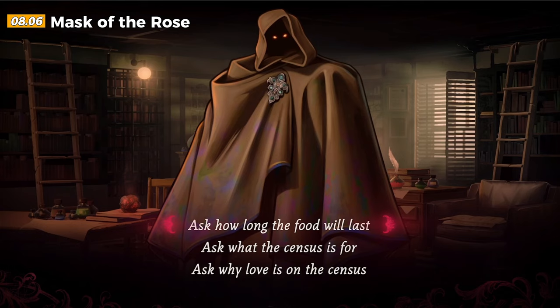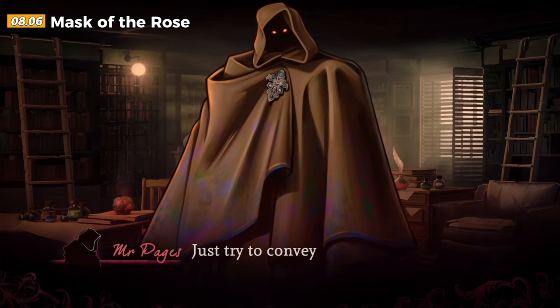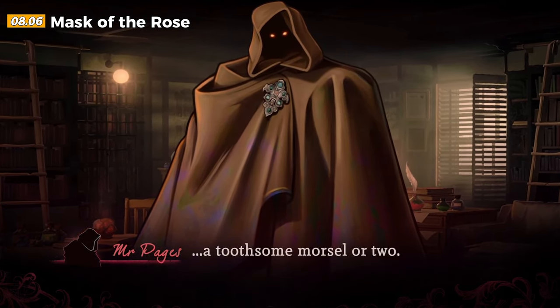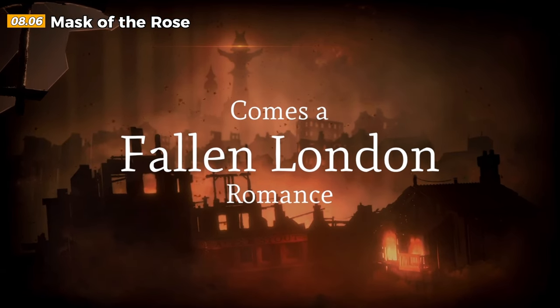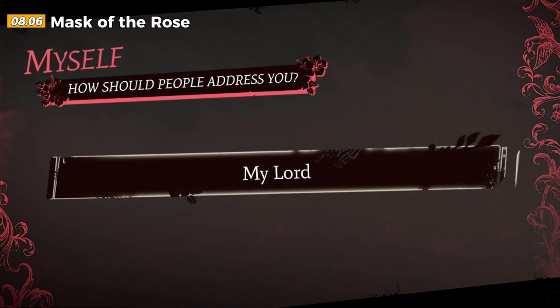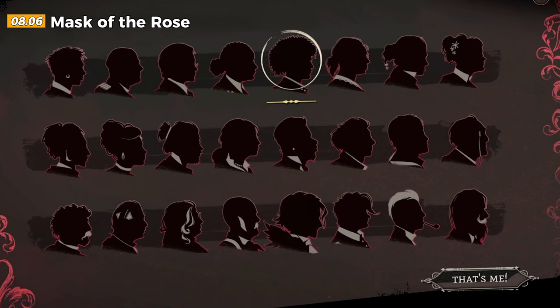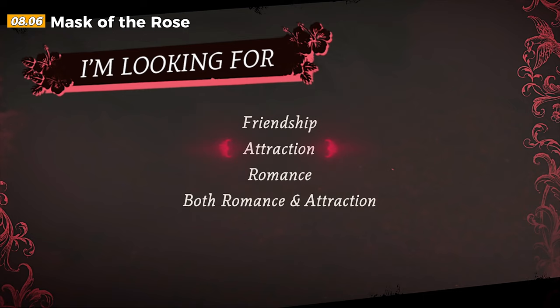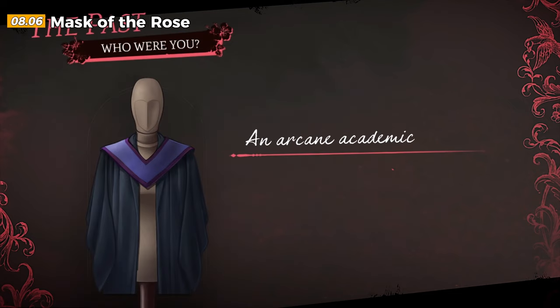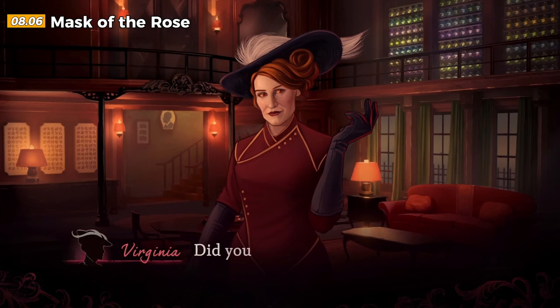Welcome to Mask of the Rose, a game set in the dark and humorous underworld of Fallen London. In this gothic world, death is only a temporary setback, rats can talk, and hell is nearby. London now resides underground due to a mysterious deal — the sun doesn't shine, parliament has sunk, and Queen Victoria rarely leaves her palace. Victorian society is unraveling with new enigmatic rulers and a fascination with love stories. Even death has a twist here, as the first murderous victim is surprisingly alive and seeking justice.